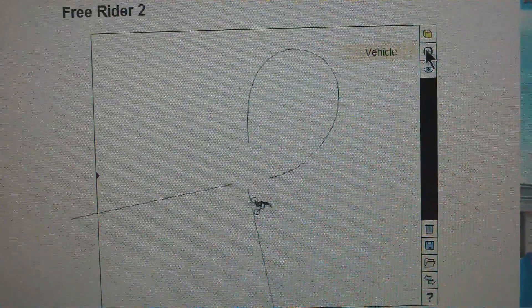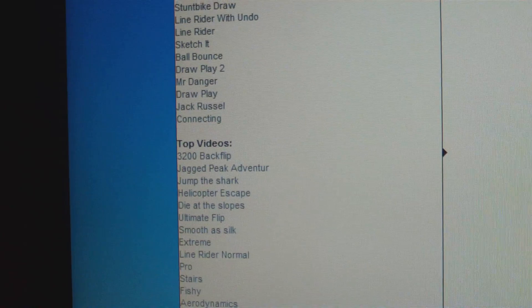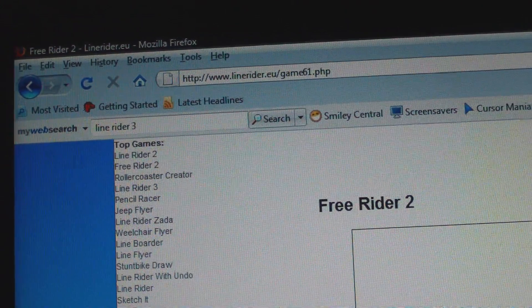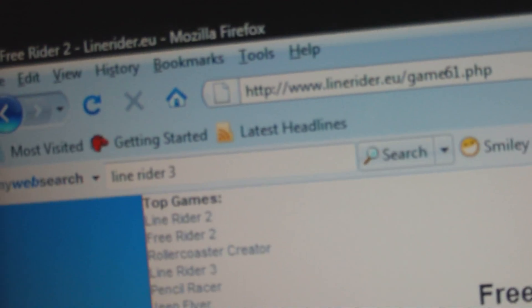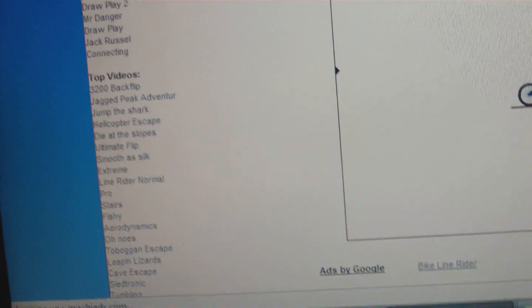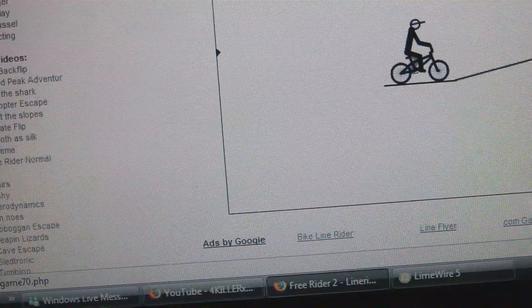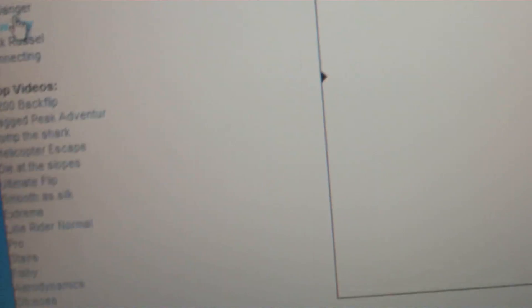So yeah. You've got like Line Ride 2, Free Rider 2, roller coaster. There's like a — you can build roller coaster, Line Ride, sketch it, Line Ride, stunt bike, draw, whatever. There's one that you like — what is it? Okay. Sketch it. Draw — draw play. Draw Play.